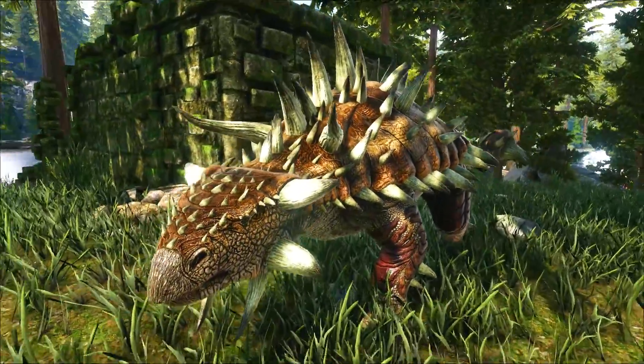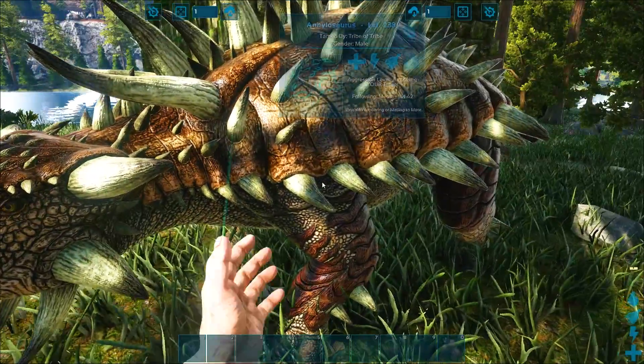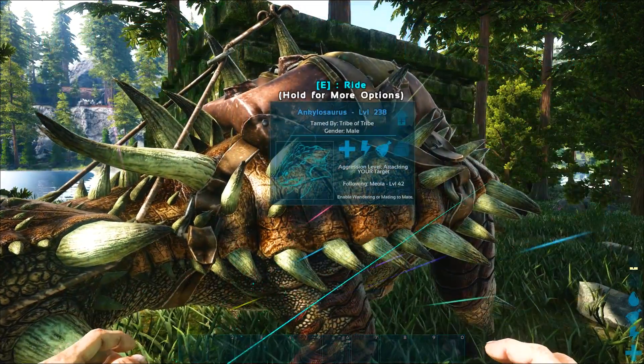We're gonna go and rescue three of our most prized possessions — our prized friend dinosaurs over in the Redwood Forest biome. I have no idea where they are, but hopefully we can find them. But this guy is gonna help us out with this rescue expedition. It actually worked out perfectly that we started taming him up.